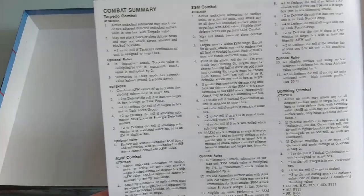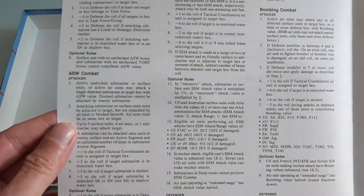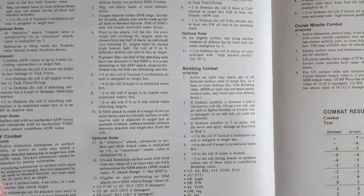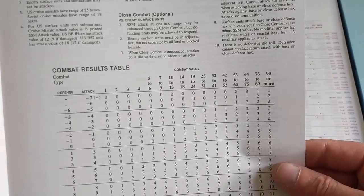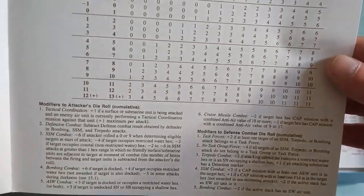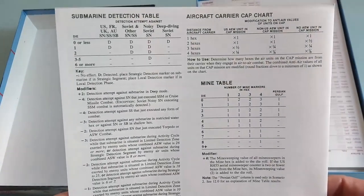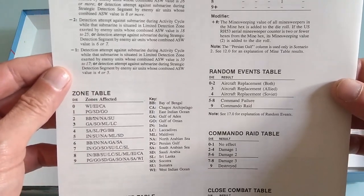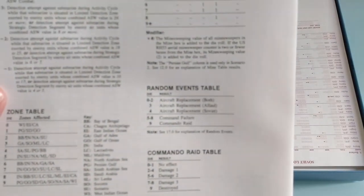We have a combat summary here — torpedo combat optional rules, ASW combat, SSM combat, combat results, your CRT table, submarine detection table, aircraft carrier cap chart, and a zone table, because you do move from zone to zone from what I understand.